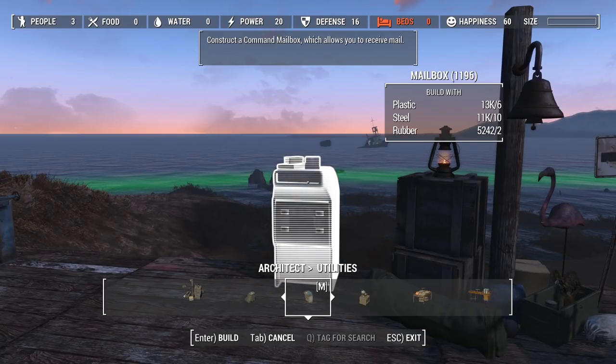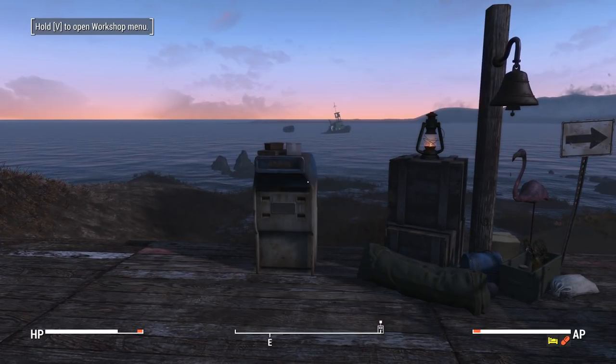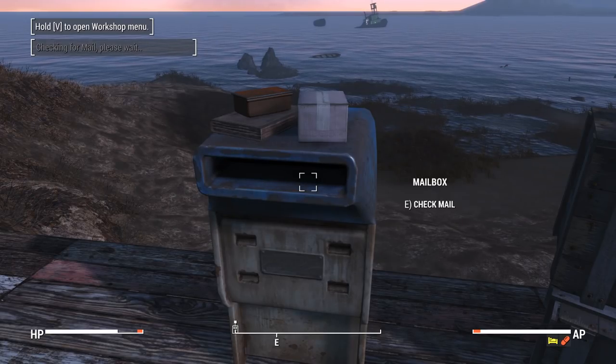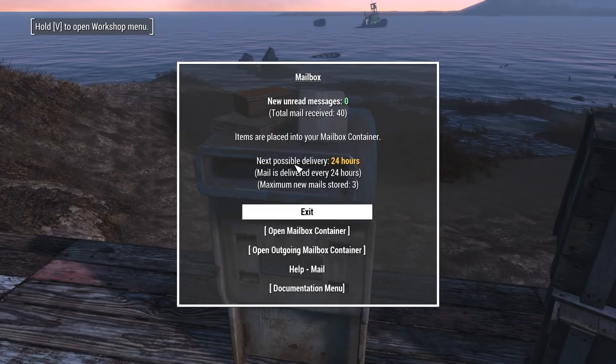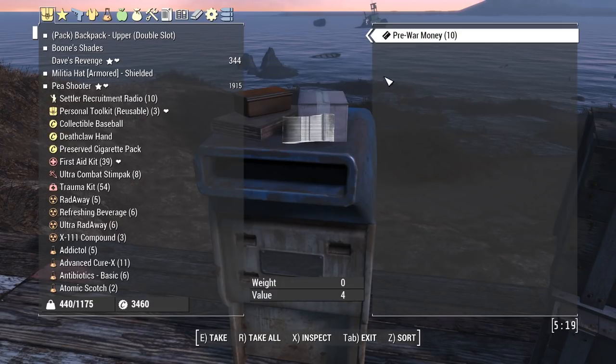Next thing we're going to talk about is the mailbox. Very easy to make — you can make one right away. This is used to check mail and does several functions. When you have a companion, they will send you mail occasionally and your mailbox can store up to three mails from them. Whenever you have unread mail, you'll have a read mail option you can check, and then once you read them you can open your mailbox container and grab any items.